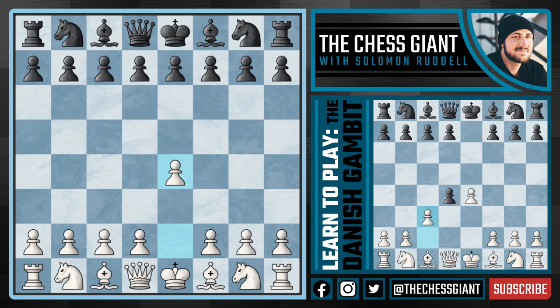The Danish Gambit starts off with e4 and is a response against e5, in which case we're not going to play knight f3 - the normal move - but d4 with the center game, putting some pressure on e5. The whole idea is that if e takes d4 is played, we're not going to take back with the queen but offer up yet another pawn with c3. Against d takes c3 we have two different options, both of which we'll cover today.